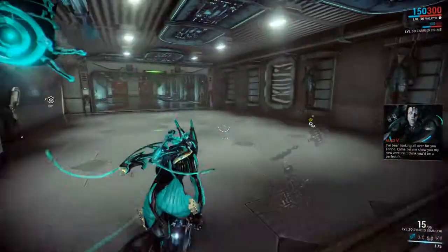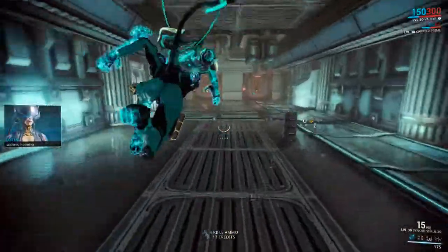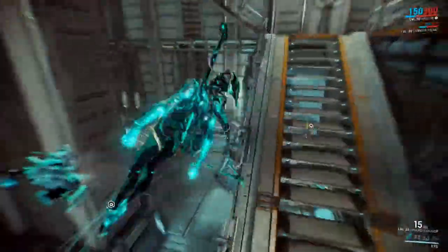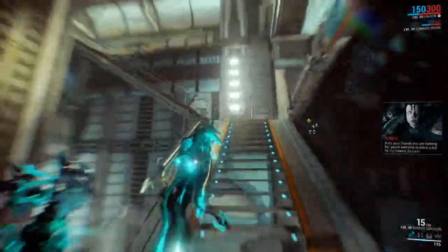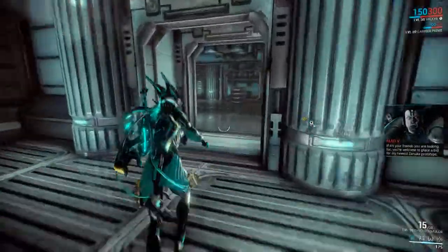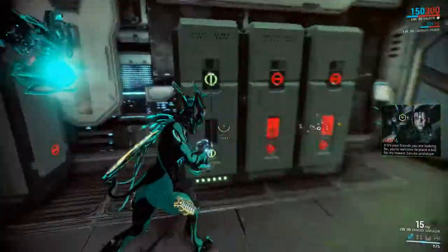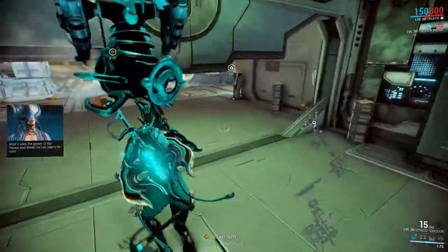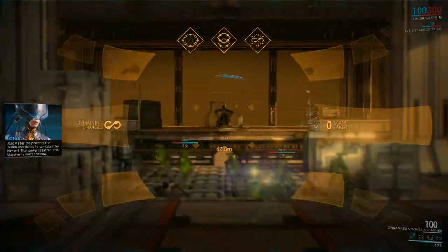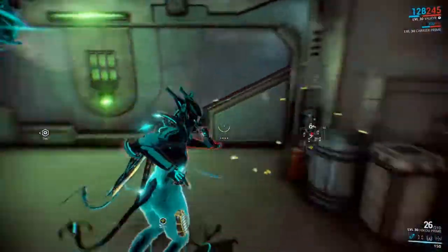Some of these Corpus maps, man, they're just really intricate. This planet Jupiter is the only planet that you'll ever get neural sensors as a drop, so keep that in mind. And this boss is a very good place to go to scan for those.